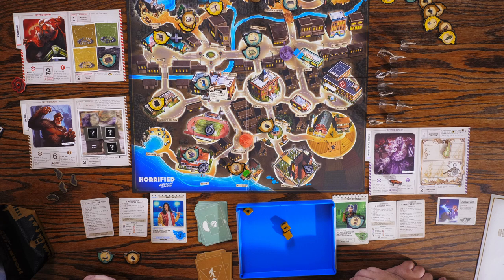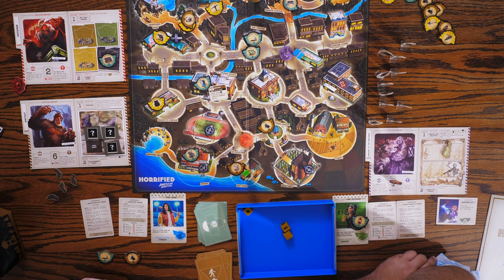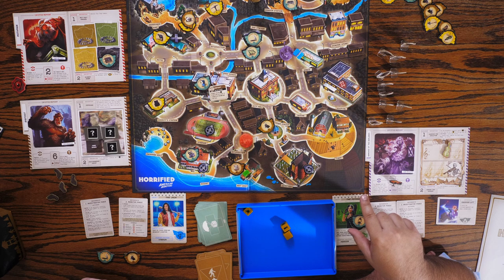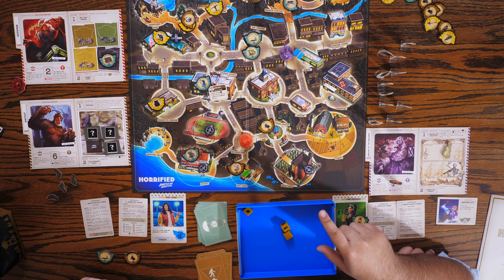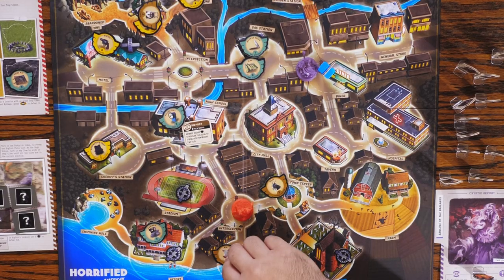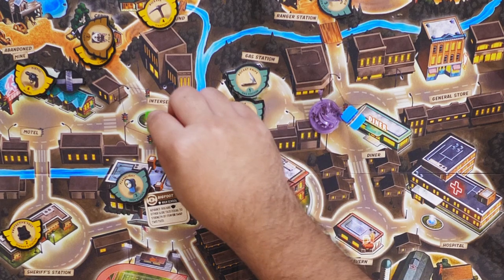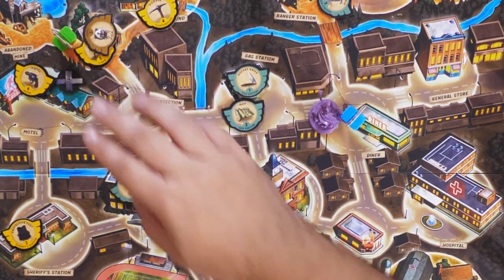Okay so it's my turn. Bigfoot's not really being very cooperative. We need to get footprints. I could teleport to you — that'll save me some space. So I can go one, two, three and pick up those items. I really want to get rid of this Banshee. So I'm going to go one — because the Psychic can move to any location with another investigator — and then two, three, four.